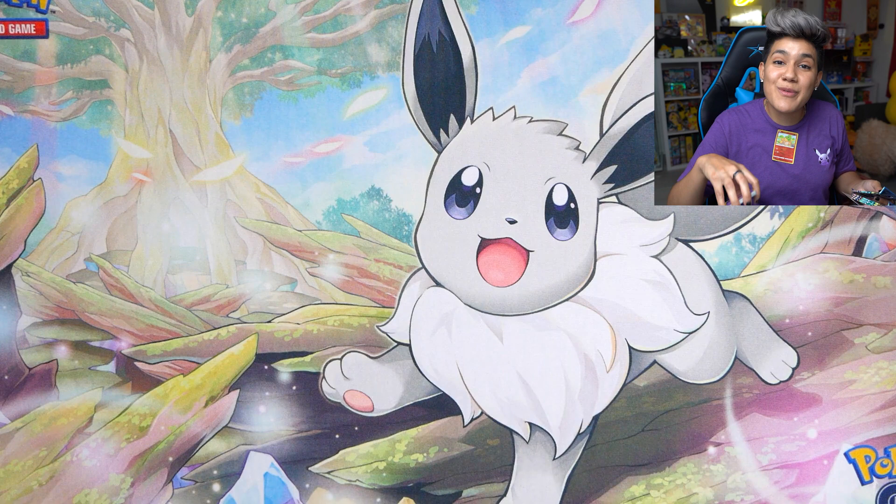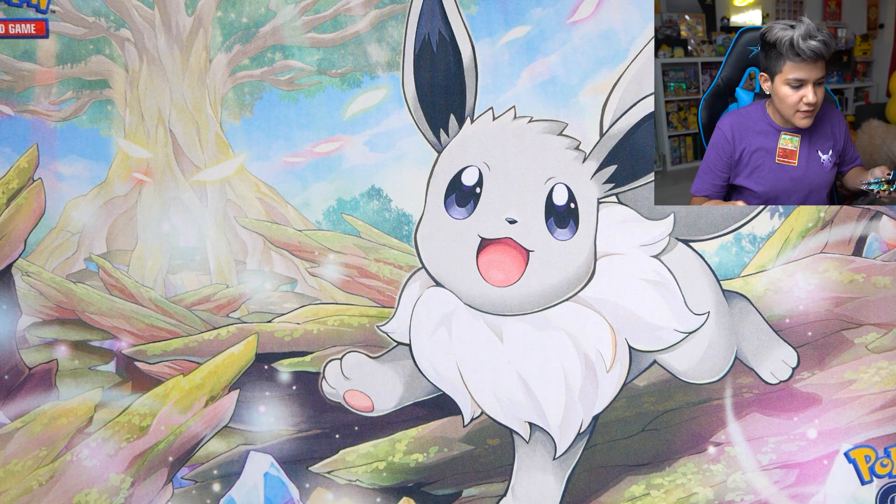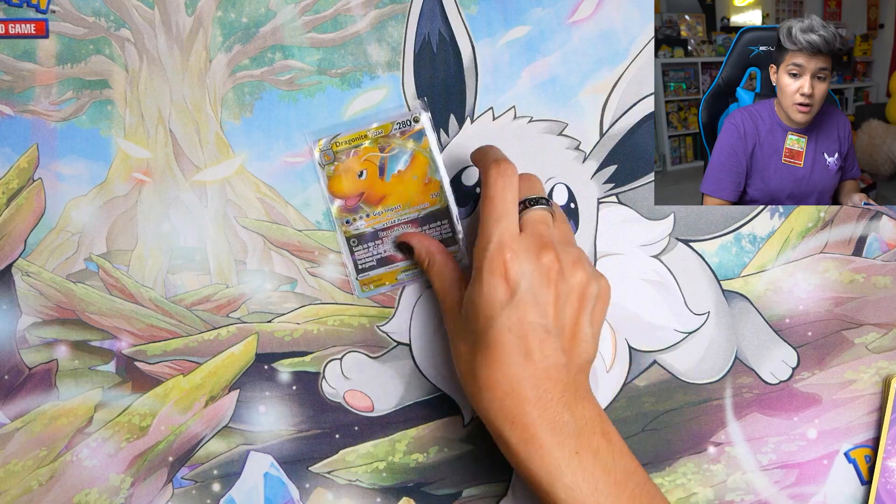This is the Eevee play mat from the Radiant Eevee collection box — it's fantastic. It has got to be one of my favorite play mats that they've ever released in a TCG product ever. It's so freaking cool. Once again, if that video is not out yet, you guys will see it very, very soon. We got some awesome stuff from that.